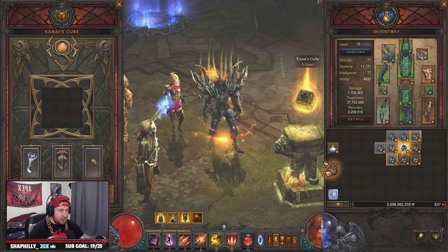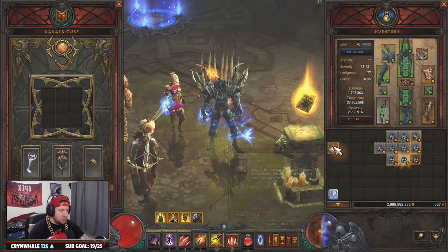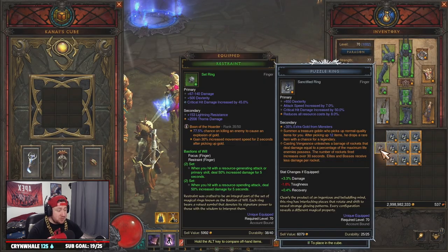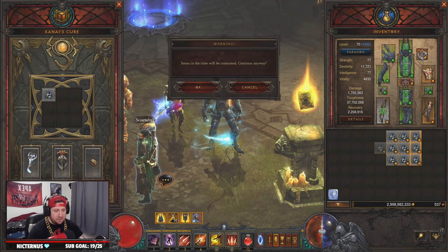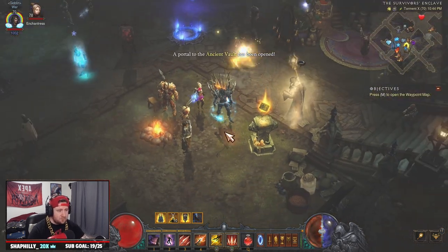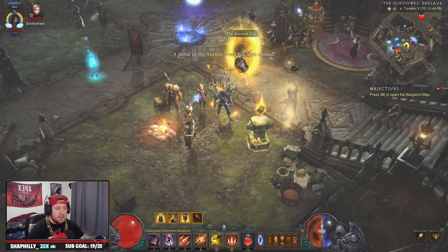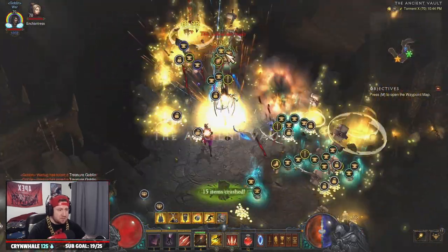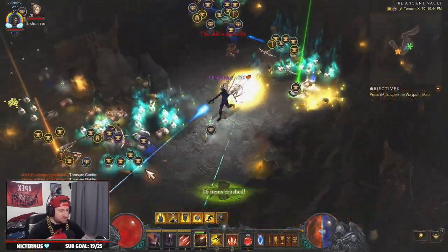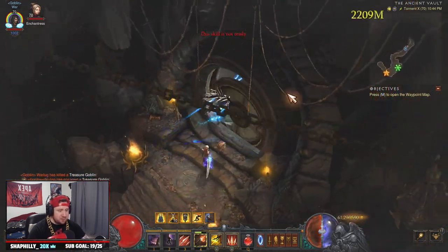That is all 10. To use these, if you don't know, you just right-click them like you would any other puzzle ring and then transmute — that's it. Let the ancient vaults begin! We've got something that just destroys everything. We'll come back for a lot of this stuff, but we're just going to kill everything first.